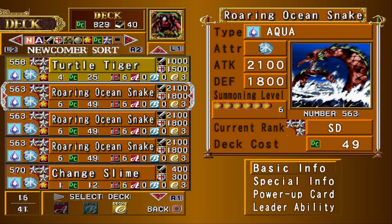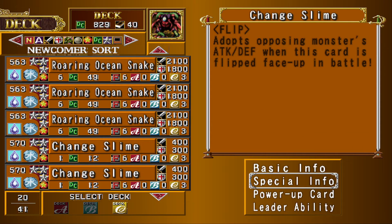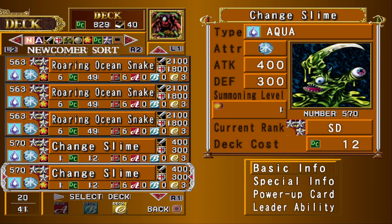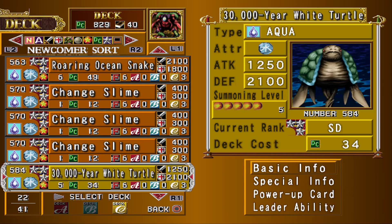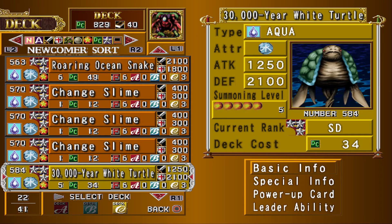The roaring ocean snakes work with two-thirds of the eclipse in the deck, so pretty good. Change slime is in here as a — I'm not putting green kappa into every deck, even though this should probably just be a green kappa because green kappa is better. But hey, it's water, so might as well use it. If you're going for a deck that just goes one for one with your opponent, three change slimes is pretty good.